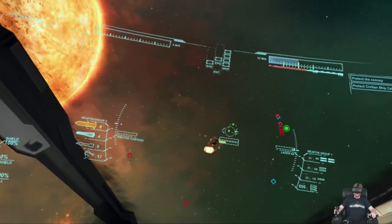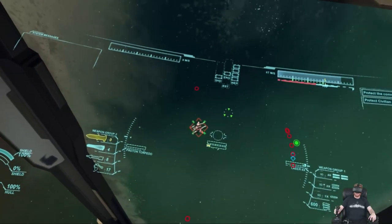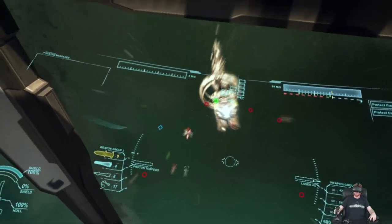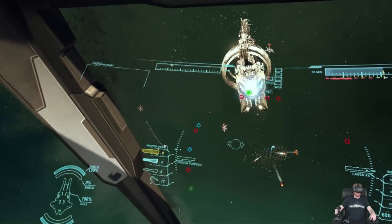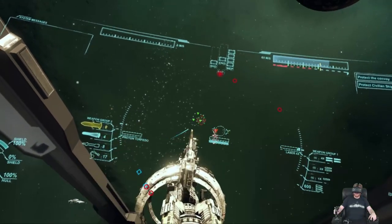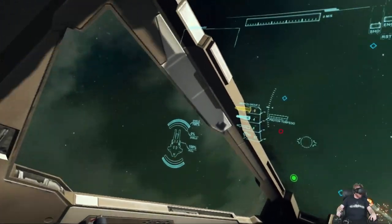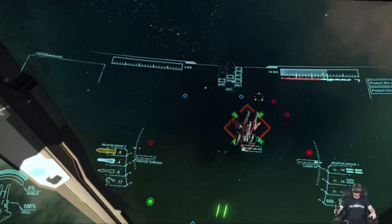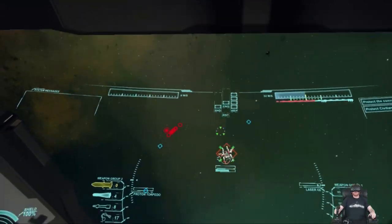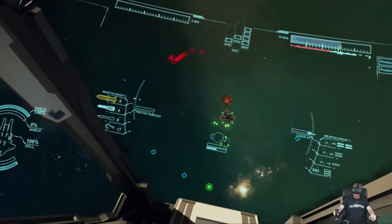Just gotta make sure I'm paying attention when I take damage and diverting pips to shields. These ships don't appear to be too interested in me. I also have missiles I can launch, but I'm saving them. These guys don't have shields, they're pretty easy. We'll try to stay as far as possible from that carrier.